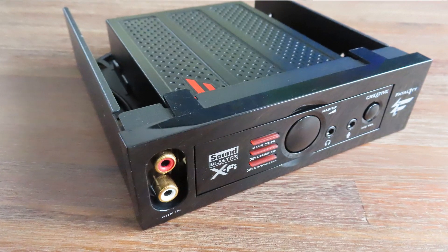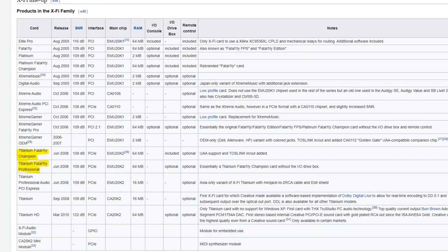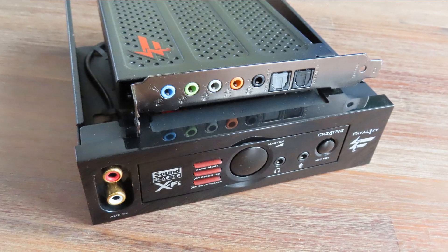Hello everyone and welcome to a new video on Anton's Hardware Channel. Today we're not going to talk about just any sound card — this sound card has an I/O box. This is the Creative X-Fi Titanium Fatality Champion, released back in 2008 as the first X-Fi series card to be PCI Express. The professional version was $219, and with the I/O box it was $299 — really expensive, especially since most motherboards back then just had PCI slots, so most people reused their former sound card.